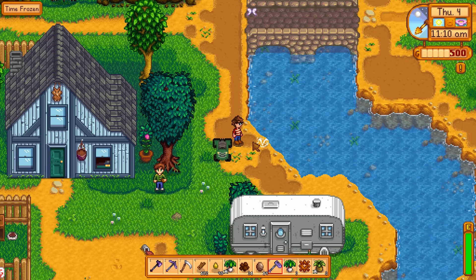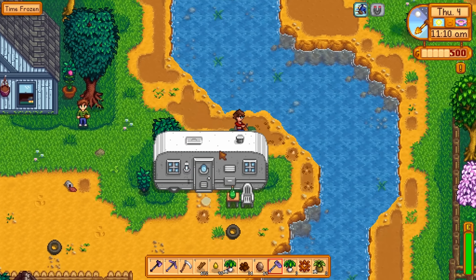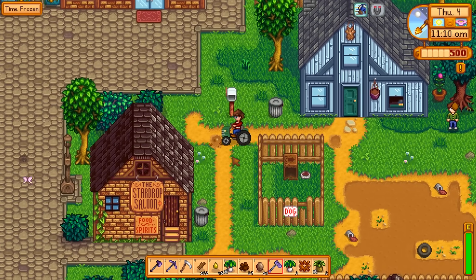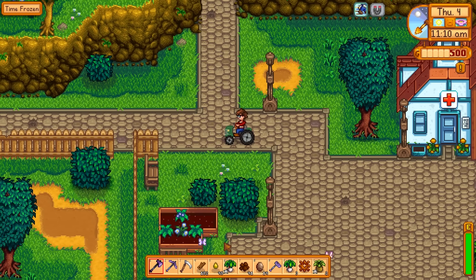Let's pull a Linus, check the garbage cans, and hoe up all the dirt in town. Come on, dinosaur egg. Well, I didn't want the book anyway. By the way, that artifact spot had a 0% chance of giving me a dinosaur egg — can anyone tell me why? Town is done.